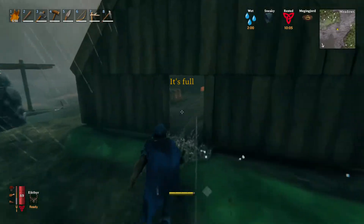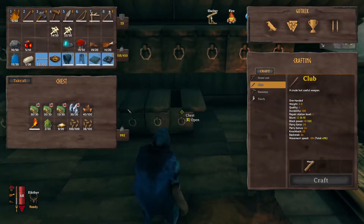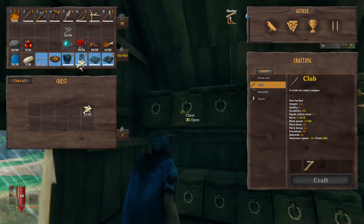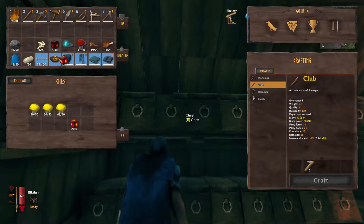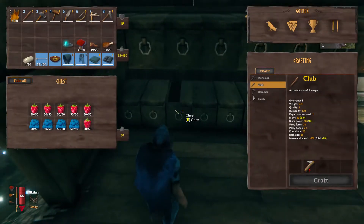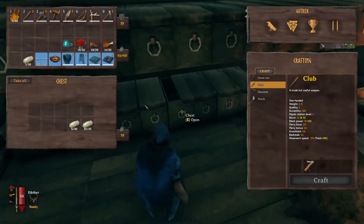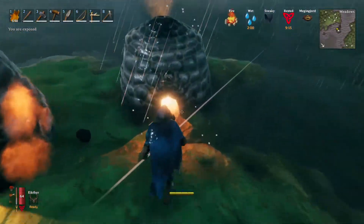Those are all full and they'll be making charcoal. Let's put the rest of our wood back in here. We don't have room to store everything, so we'll put our bones in the chest. Take bones from here and put them in here. Let's put away the stone and a little bit of flint — there we go. Lovely.